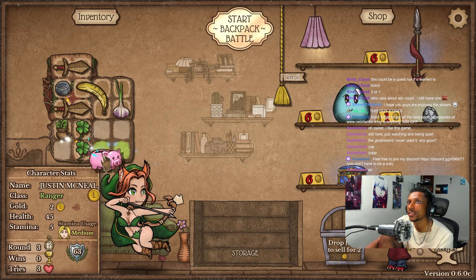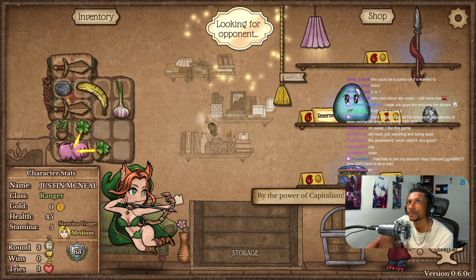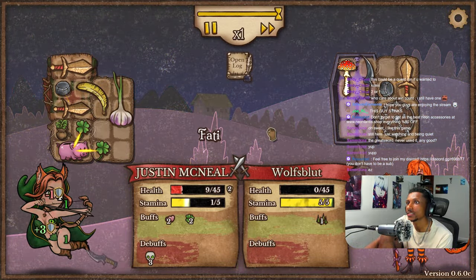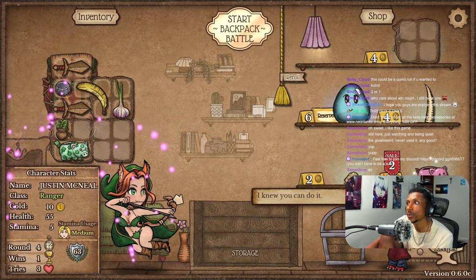We could buy this and turn that into a Super Pig, which we probably should, and we're also going to need the Goober because Goobers are good. This guy's got the Spike Shield — got the damage on that. It was a close game, but I think we out-DPSed him and that's why we won.